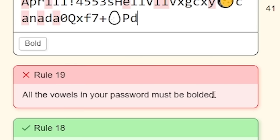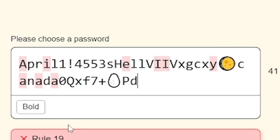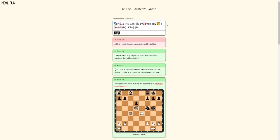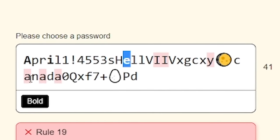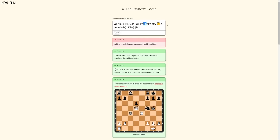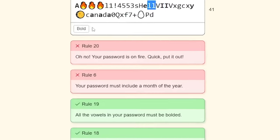Rule 19: all the vowels in your password must be bolded. It has highlighted them all and I have a little bold button. So I do A, bold. I, bold. Couldn't I just make everything bold? Is that not a thing? Technically that would work fine, right? So that's that done.